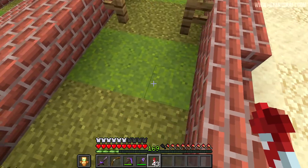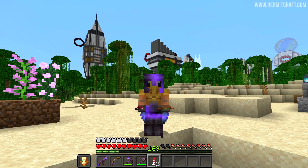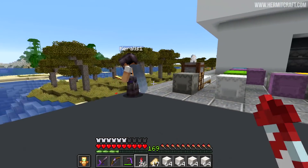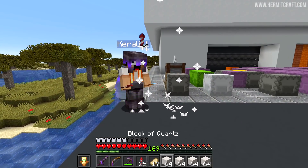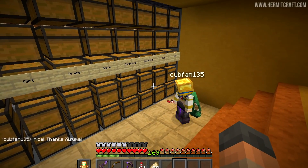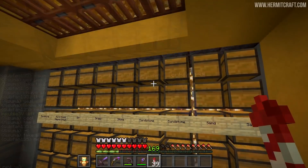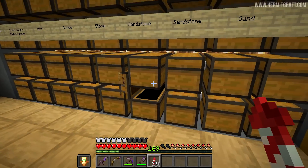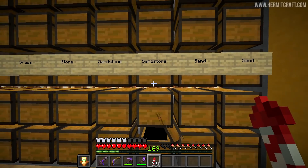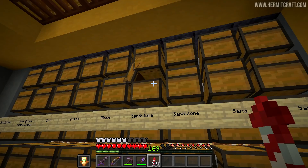Now I've just got to figure out what exactly goes in the rest of this space here. And then once I've done that, this area is going to be where the true hanging gardens is. In the meantime, I also dropped off that quartz that we got earlier to Corallus. And Cubfan swung by the base to take some sandstone from our sandstone storage — we have so much of this stuff, and I've been telling the other hermits they can come over here and take as much as they like. Cub's taking a couple of double chests worth and he's free to take the rest if he wants.